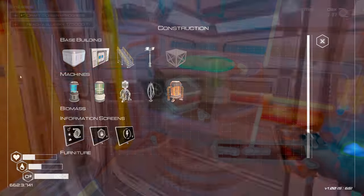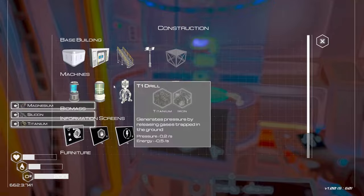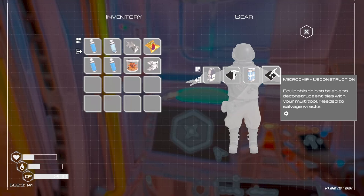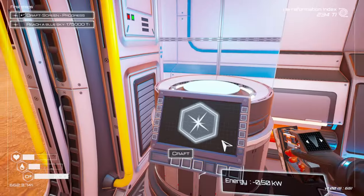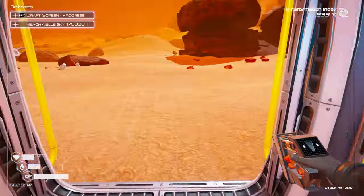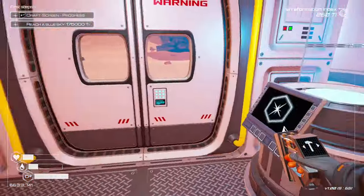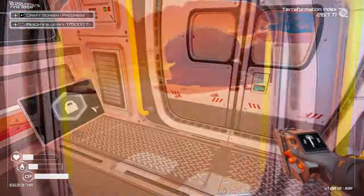I should also build the exoskeleton: titanium, silicon, and magnesium. That's built. We unequip the deconstruct chip and equip the exoskeleton — it gives us an extra four slots, which means we can also do the torch: two magnesiums and a silicon. Torch is built. Press F — torch is on. That means we can go into dark places.